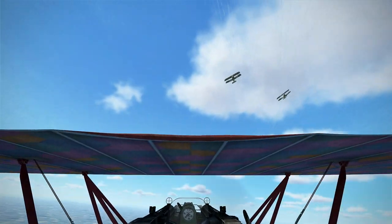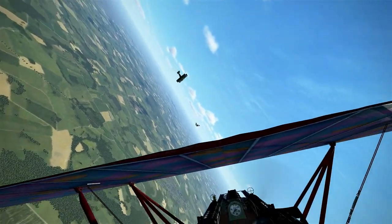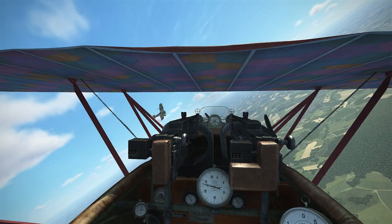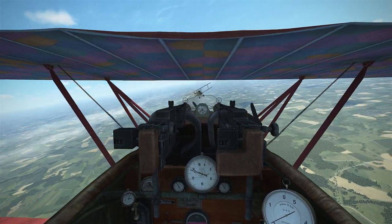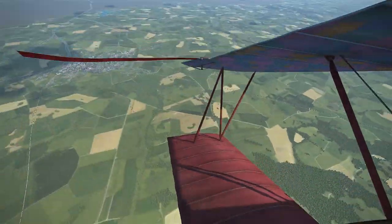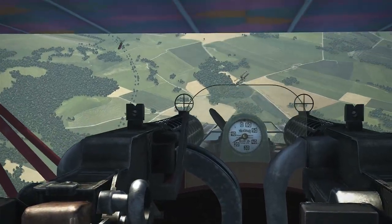That D7 is in trouble — two Camels on his tail. I think one broke off. We'll get the squad leader here. And he's down, probably a pilot snipe as well. He looks like he's going after a Fokker D7.